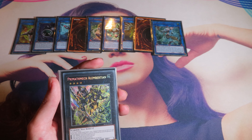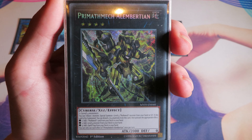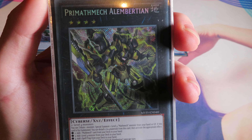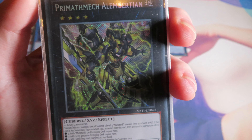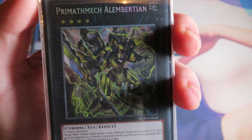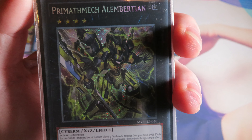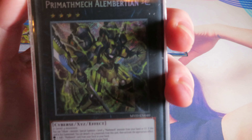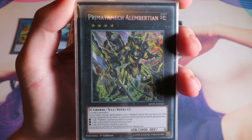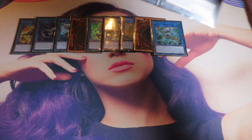Now let's talk about some Prime Mothmechs. Prime Mothmech Albatarian is a card you probably know because of its ridiculous effect. If you tribute one monster, special summon one level 4 Mothmech monster from your hand or graveyard. If this card is XYZ summoned, you can detach 2 to 4 materials: detach 2 to add 1 Mothmech card from your deck to your hand; detach 3 to add 1 level 4 monster from your deck to your hand; detach 4 to add 1 Spell or Trap card from your deck to your hand. That's pretty insane — this card can search out any Spell or Trap card in the game. We play 2 of these for consistency.